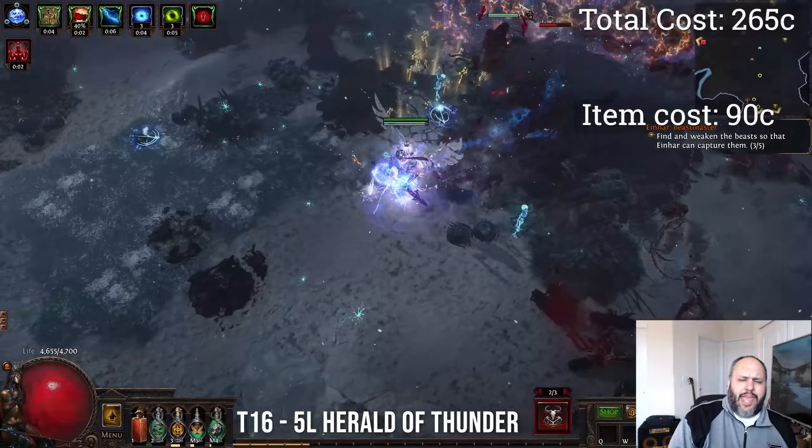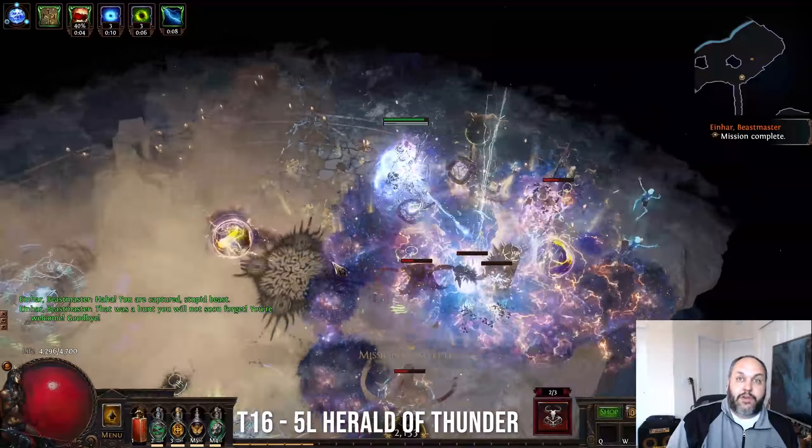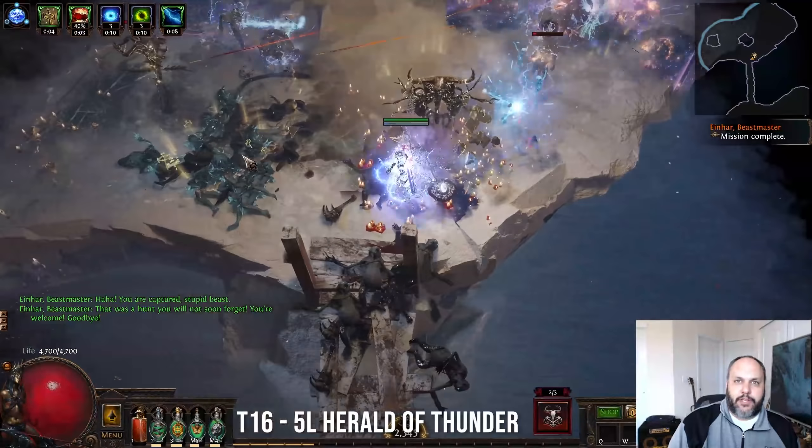The last thing is we have to give Herald of Thunder a base crit chance somehow. We are either going to do this with a medium cluster with Self-Fulfilling Prophecy, which is my recommendation. It's about 80 to 100 chaos to get a medium cluster that has Self-Fulfilling Prophecy and Empowering Envoy on it. But if you can't afford that, you're definitely going to want to use an Increased Critical Strike support gem in your Herald of Thunder links, just to make sure Herald of Thunder can crit to trigger Elemental Overload.